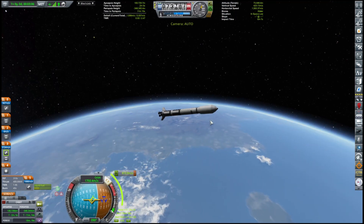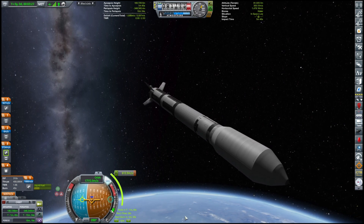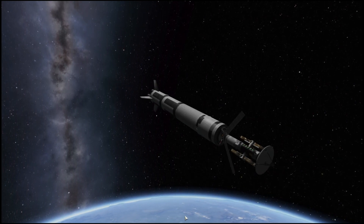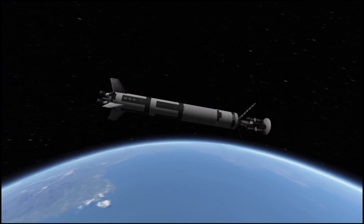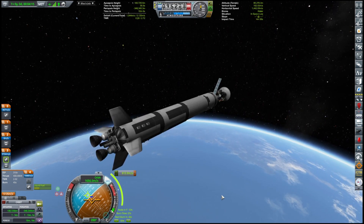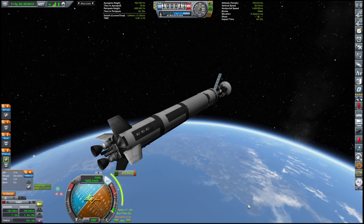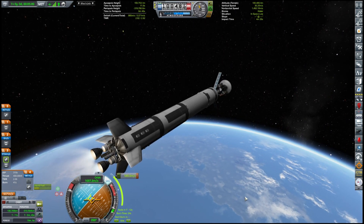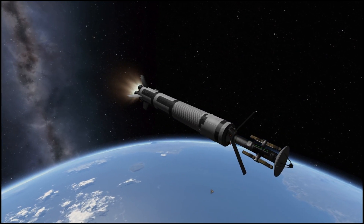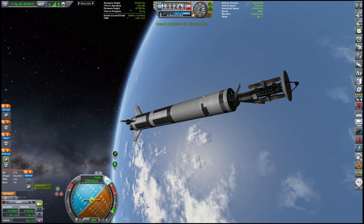We'll be getting some amount of science, some amount of cash, some amount of prestige, which will certainly help us further down the line for our future Jool stuff. Apoapsis height 100 kilometers, and we are about to burn in 5, 4, 3, 2, 1, and burn. There we go — 107 by 97 orbit. That's good enough in my book.